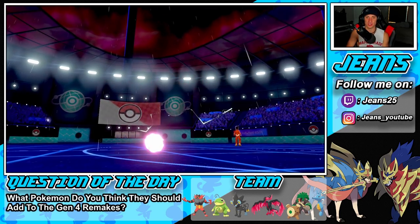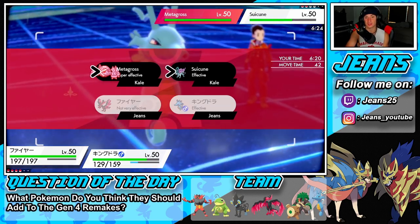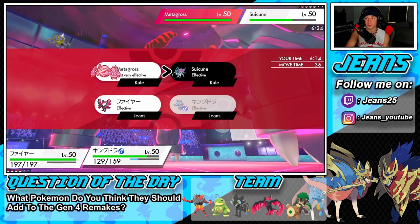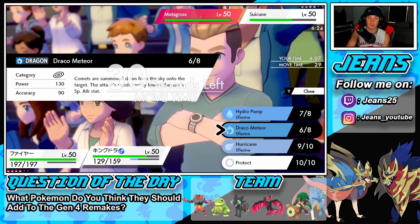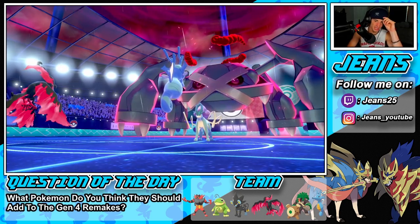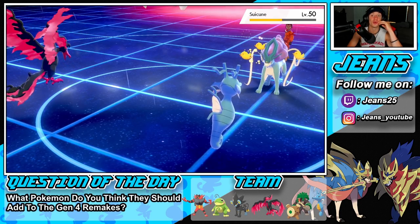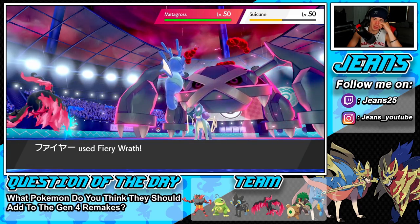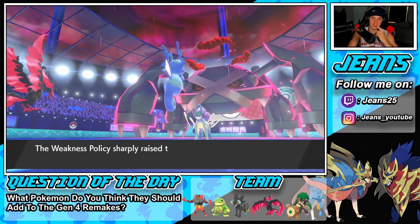Hurricane comes out — not a lot of damage because of the Calm Mind boosts, but we do get the confusion. Fiery Wrath pops out, we have Rillaboom in the back for the Swalot. Some damage off on Metagross — ouchie. Kingdra goes down but Metagross hits himself in confusion — yes! He goes for Earthquake again — totally fine, I'll bring out Rillaboom.